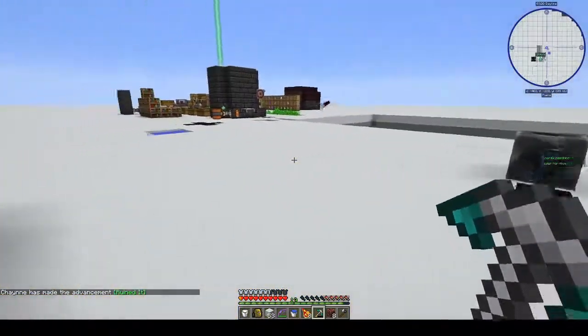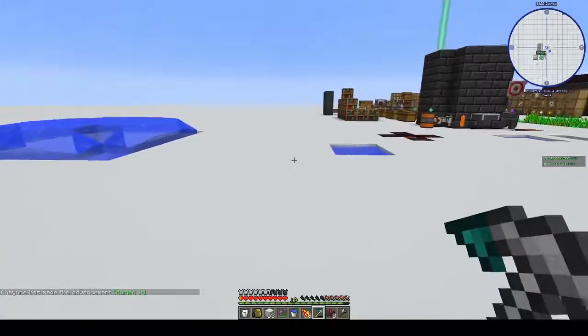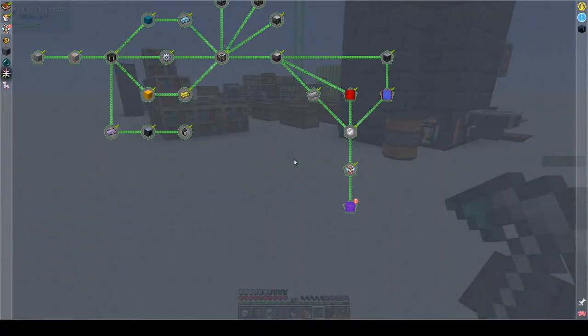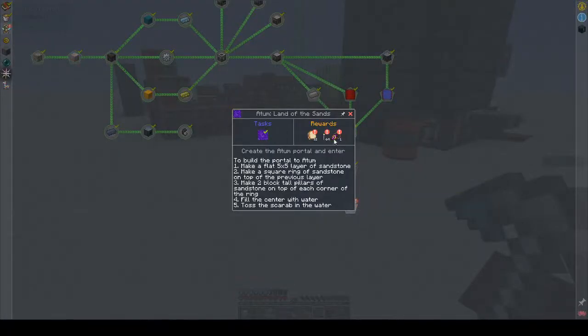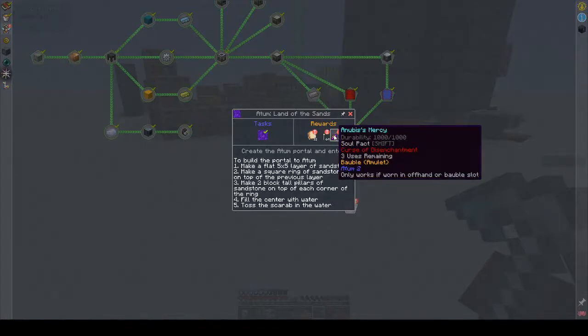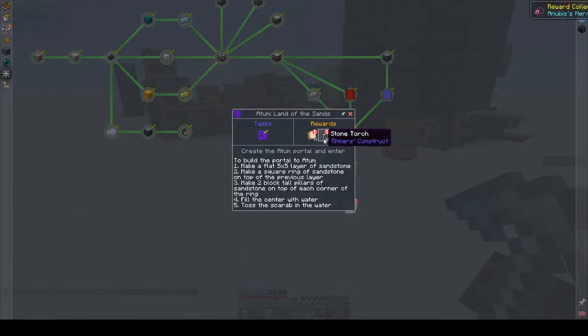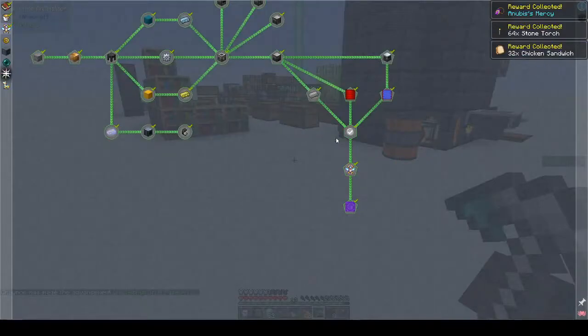They're gonna try and kill us — we need to make better armor, we need to do stuff. But we're in! We get chicken sandwich, stone torch, Anubis Mercy — what does that do? Soul Pact: when you die you keep your equipment and your active items, but you can only use it three times. Okay, we are now getting into unexplored territory.